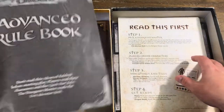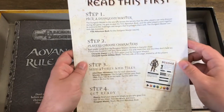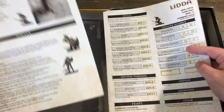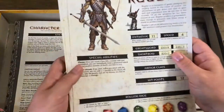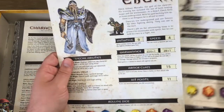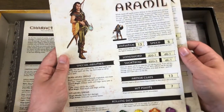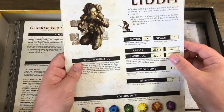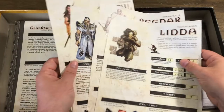So there's the core rule book, and there's the 'Read This First' sheet covering character special abilities. Here are the pre-generated characters: Human Fighter Regdar, Dwarf Cleric Eberk, Elf Sorcerer Aramil, and Halfling Rogue Lida — I always almost say Lydia. You only get four characters with this one, but that's not horrible.